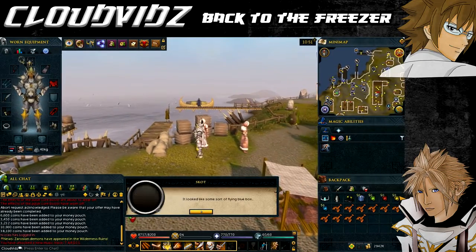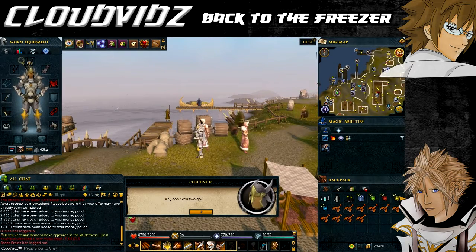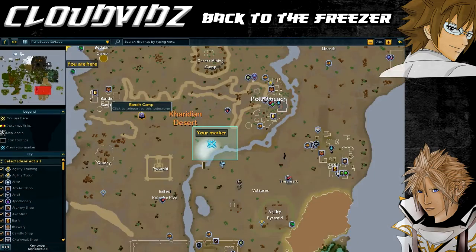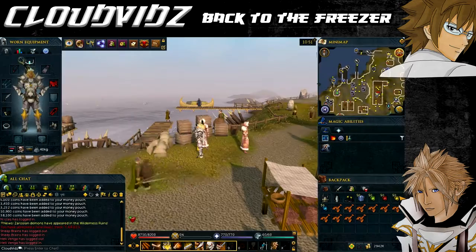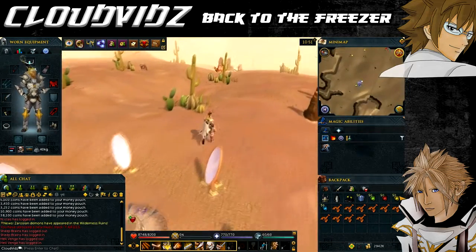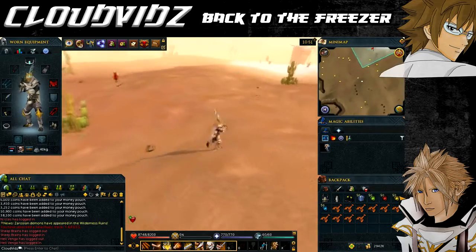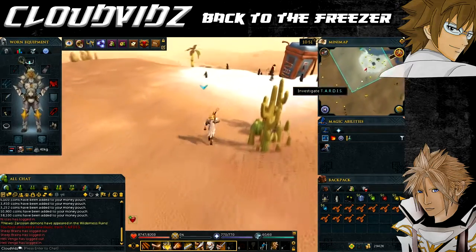After the cutscene, speak to one of the two guys again and they'll ask you to travel to the desert southwest of Polnivneach to investigate. If you have the Polnivneach teleport scrolls you can use those to get there. If not, the Bandit Camp lodestone works as well. Either way, head to the destination marked on the mini-map.